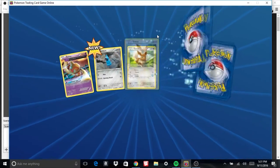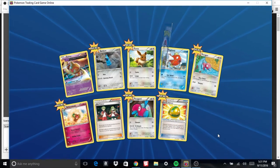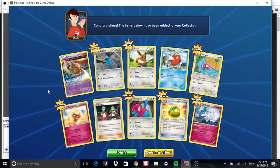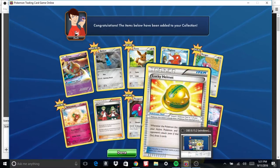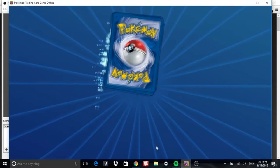I'm first starting out by opening all my Ancient Origins packs. With the rotation, Ancient Origins is probably like one of the last packs that I really like to use. Starting off, nothing too strong. We did get a couple new cards. I am always a fan of new Trainer cards. Trainer cards really just make up half of my decks.